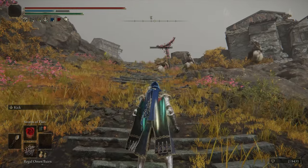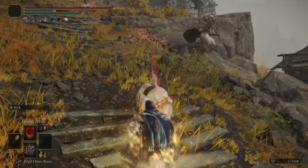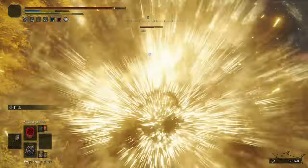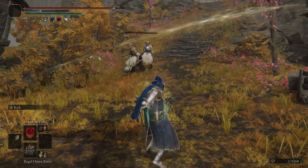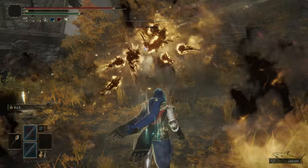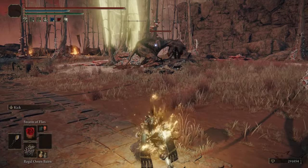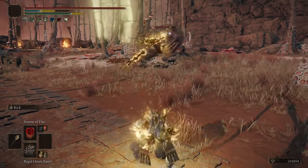This looks like a spell but it's something that you can equip where you have your life or your mana flask. As you can see it's right there, the Regal Omen Bairn - I don't know how to pronounce that very well. I probably have a video where I discuss about this item. I want a quick reminder to my new subscribers: if you miss this thing, definitely you might want to have it.